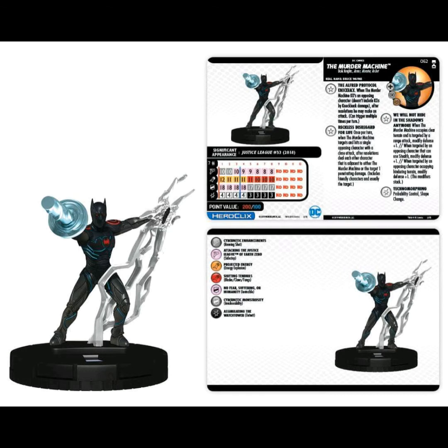First trait: when the Murder Machine KOs an opposing character — doesn't include KOs by knockback damage — after resolutions he may make an attack, and this can trigger multiple times per turn. That's definitely sweet, though situational. Second trait, 'Reckless Disregard for Life': once per turn, when the Murder Machine targets and hits a single opposing character with a close attack, after resolutions deal each other character adjacent to either the Murder Machine or the target one penetrating damage — includes friendly characters and usually the target.